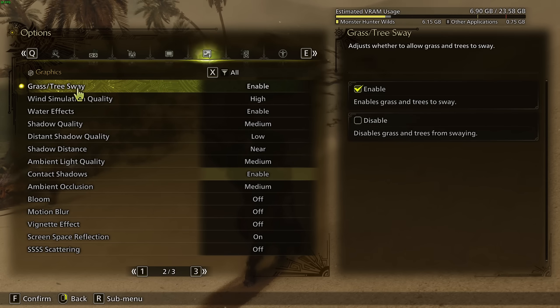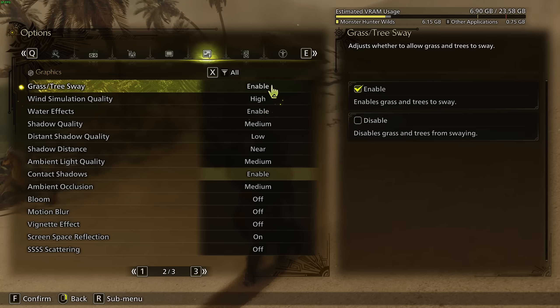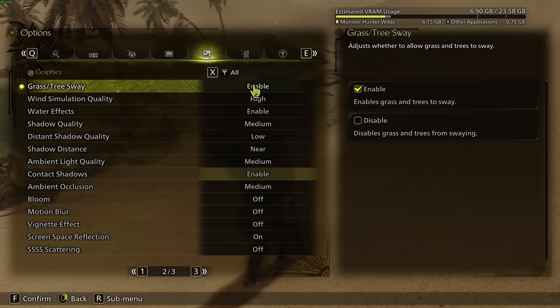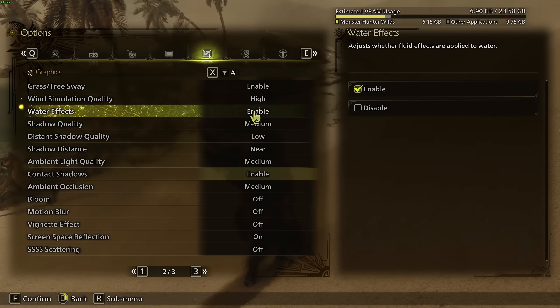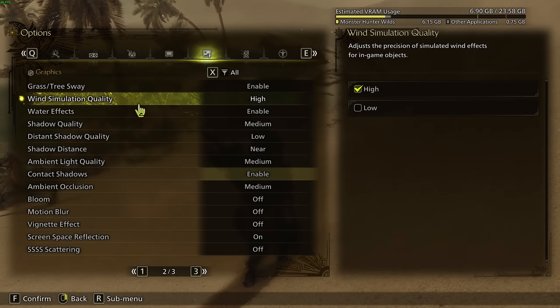Grass Density Sway you can definitely leave enabled. Wind Simulation Quality at High (I), and Water Effect at Enabled. If you're really struggling with the game, you can set those to Disabled, Low, and Disabled respectively — but normally these shouldn't be a problem to run.